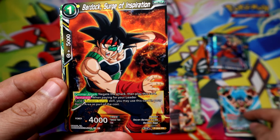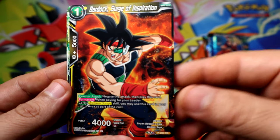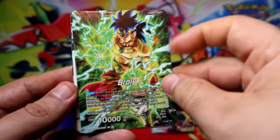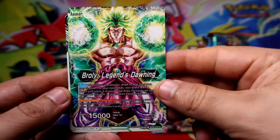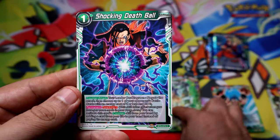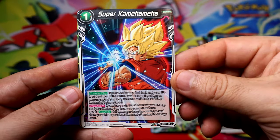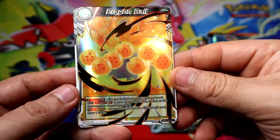This is so crazy if all of this has been happening in Super, or if some of these cards are from video games. There's a PR Bardock. Another awakened Broly - very early he awakens with all that powerful green energy. There's our common - Super Android 17. Goku common, and then comes the crazy cards.